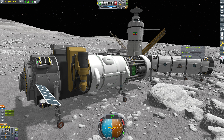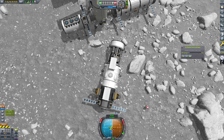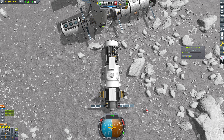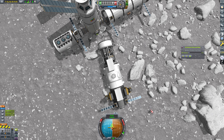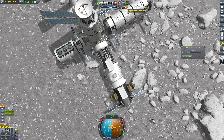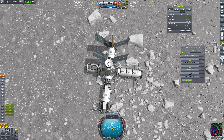We got here through use of gimbling this booster, and now we just need to get this thing rotated over, which we can do via going backwards here, of all things. I'm going to try to arrest this turn here. Slightly overshot. Brakes on. And bam. Wow. That just worked.